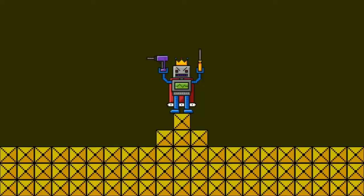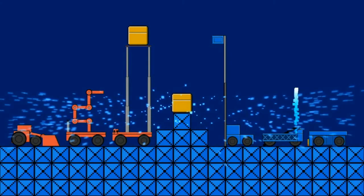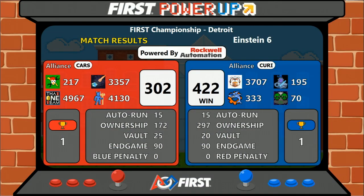To look at it now, your winner in that match — your Blue Alliance. Blue takes home a victory, 422 to 302.